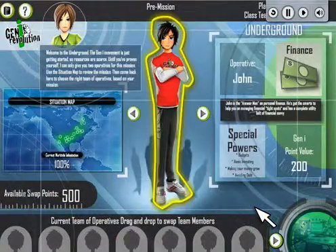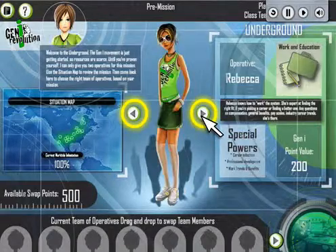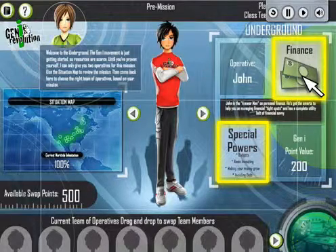Meet John. He's one of the operatives you may choose for your team. Click on the arrows to view the other operatives available for your mission. Each operative has special powers and expertise, which you might find helpful in accomplishing your mission.